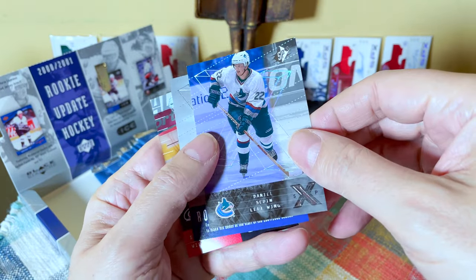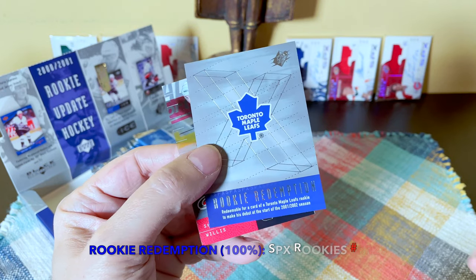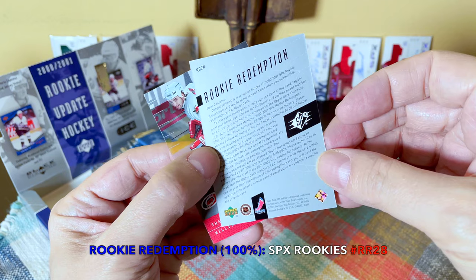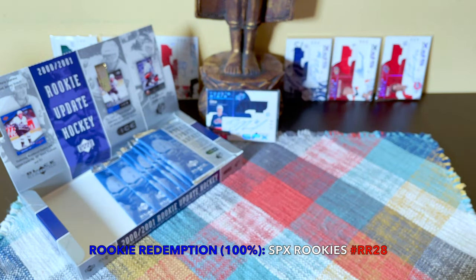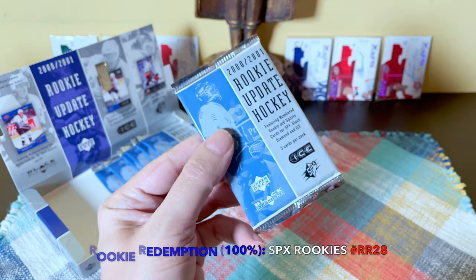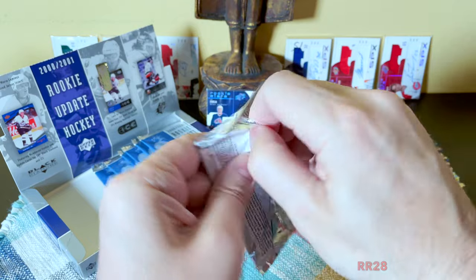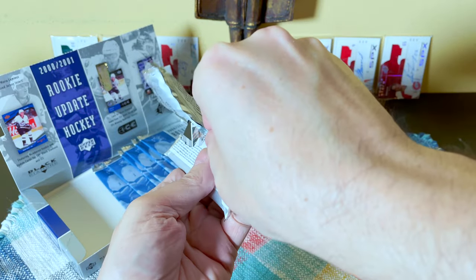Here we have a Daniel Selanne. Oh, here's our rookie redemption — it's actually a Leaf card, interesting. That's RR28; I'll tell you who it is right away — that might be the Ponikarovski. I think that was Bob Wren, which is a bit bizarre because he was drafted by the Leafs, but I think he did play at least one single game.